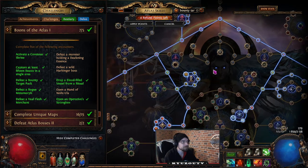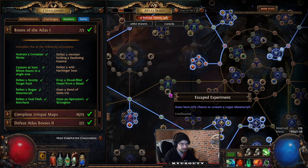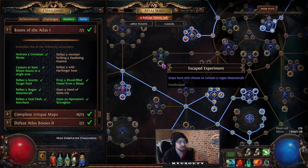Defeat a Rogue Metamorph: grab the 'Escaped Experiment' atlas node, then run Metamorph scarabs to quicken the process.